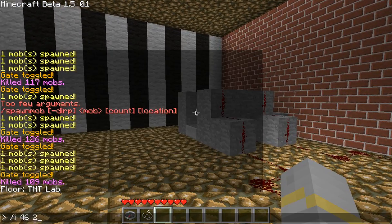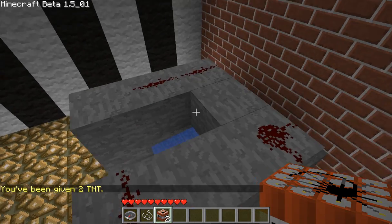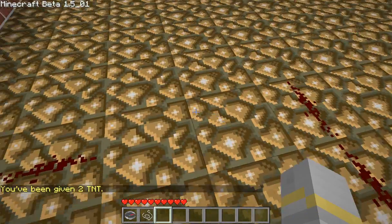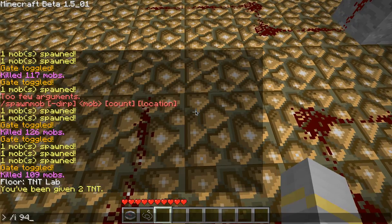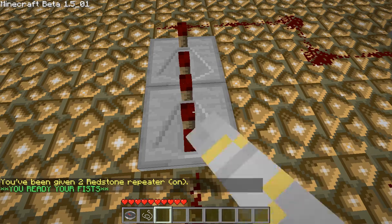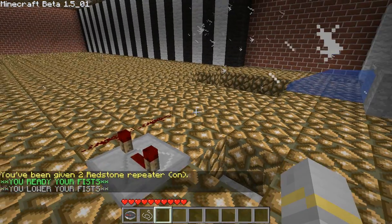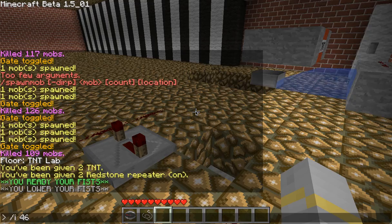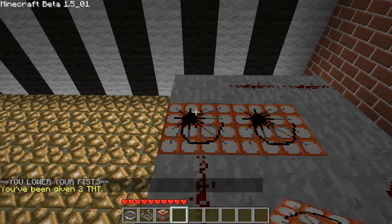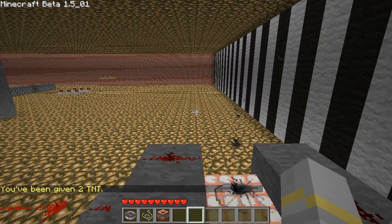This here is just your basic TNT cannon. Every Bob, Dick and Harry knows how to make one of these. What I will be testing is the difference that one block of TNT makes as opposed to two blocks of TNT. As you can see by the cannon, the block goes somewhere around there.